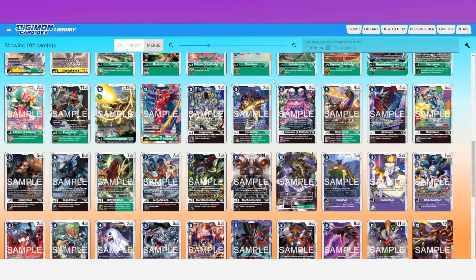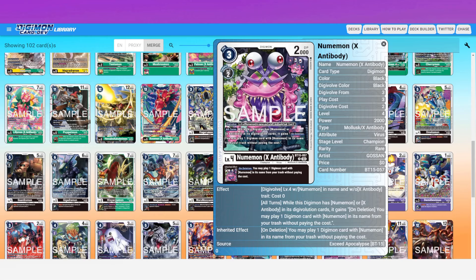Right next to it, we've got Numemon X Antibody. If you follow the JP meta at all, Numemon has been popping off post-BT-16. Once we get BT-16 with Ukamon and a couple other cards, the Numemon deck really takes off. But this is the beginning of it being genuinely playable — it actually made our tier list for the first time ever. Being an X Antibody, you can digivolve for free on top of a level four Numemon in name as long as it doesn't already have the X Antibody trait.